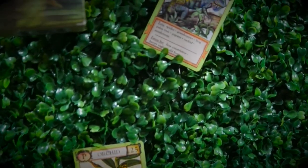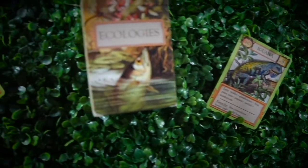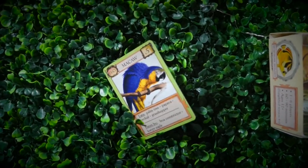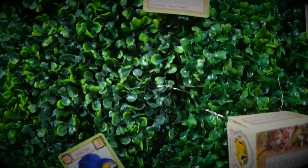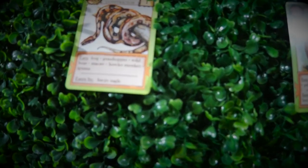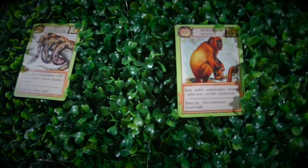Each player will at the very least draw two cards and play up to two cards if they are able on their turn. This will continue as each player builds their ecologies and gains points until one player has twelve points, ending the game. And that is how you play Ecologies.